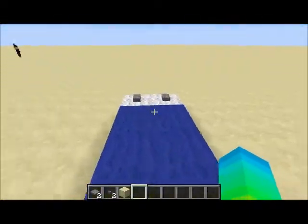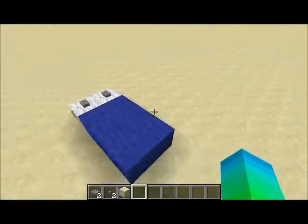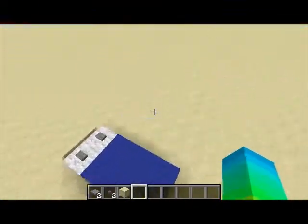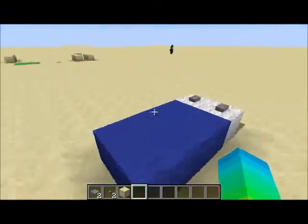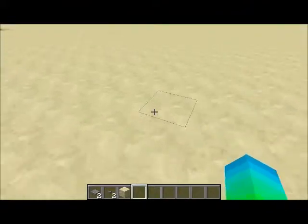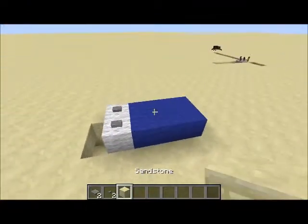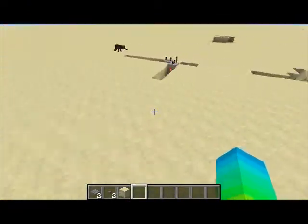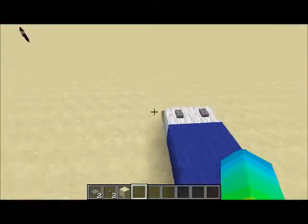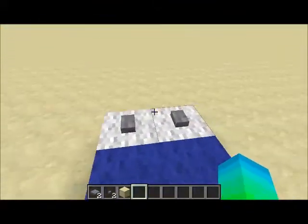Hey guys, the Derp Cube here, and I am quite excited actually, because a year ago when I wasn't that good at redstone, I tried making a custom bed out of wool. I made a bed which meant that when I stood on top of the pillow, it would activate, set the time to night, then to day, and blind me and stuff, so it looked like I was asleep.